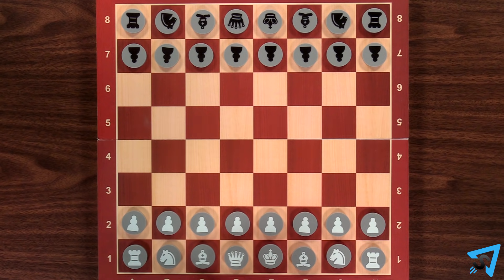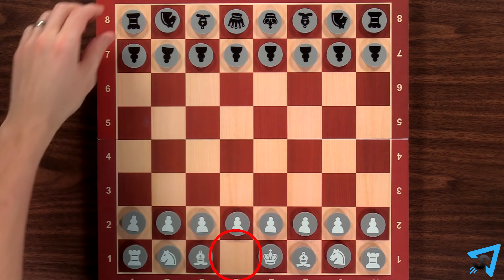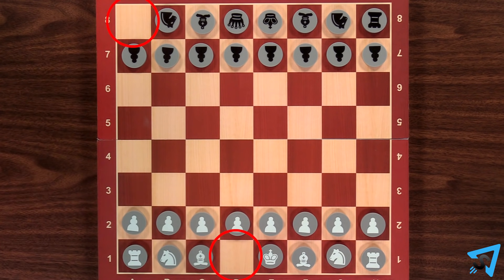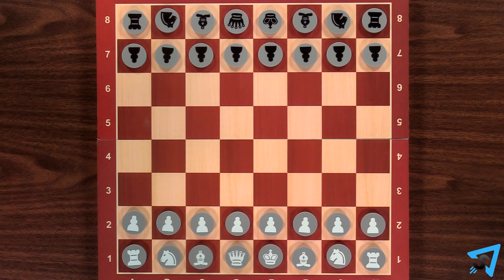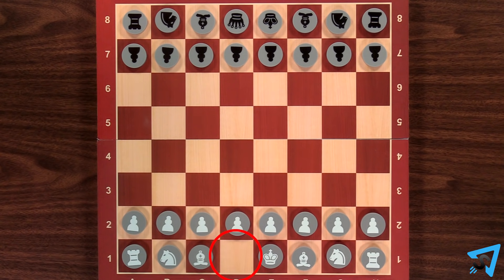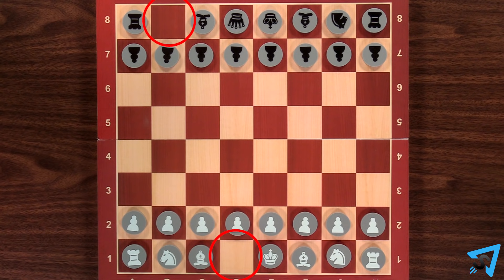Knight Odds: one of the stronger player's knights is removed, usually the queen's knight. Queen for a rook: the odds giver's queen and the odds receiver's rook on the queen side are removed. Rook Odds: one of the stronger player's rooks is removed. Queen for a knight: the odds giver's queen and the odds receiver's knight on the queen side are removed.